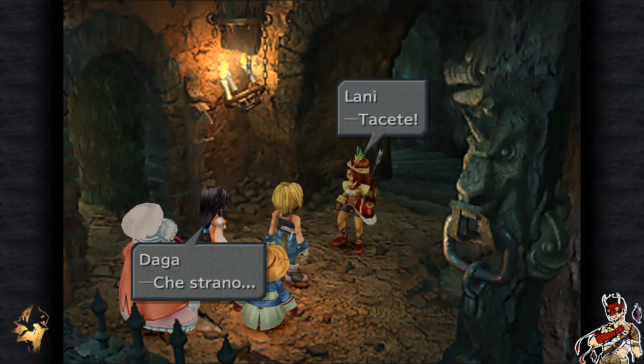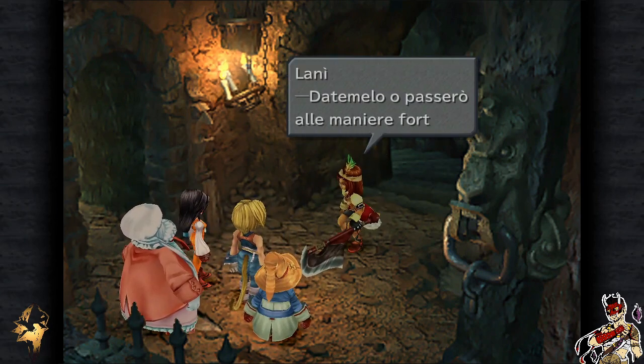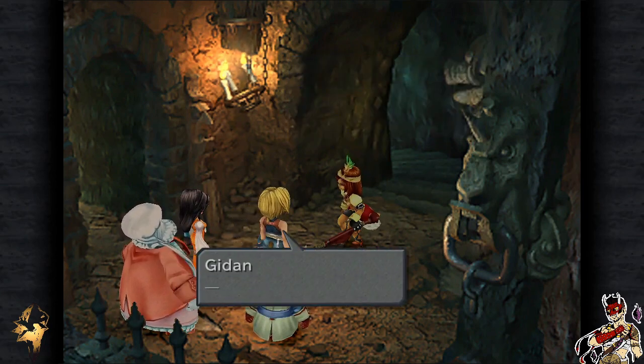Sei stata tu a tenderci la trappola? Ho l'incarico di riprendere questo oggetto a tutti i costi. Ancora non capisci? Non mi hanno ordinato di riportare la principessa sana e salva al castello. Non vogliono più la principessa viva. Ormai gli spiriti dell'invocazione sono stati tolti dal suo corpo. Nonostante questo, Bran ha bisogno del gioiello ancestrale ma non di Garnet. In caso di problemi, ha ordinato di uccidere. Datemelo, o passerò alle maniere forti.